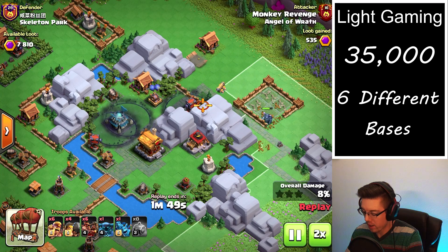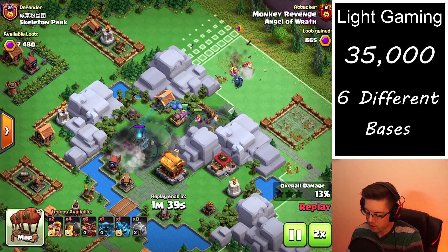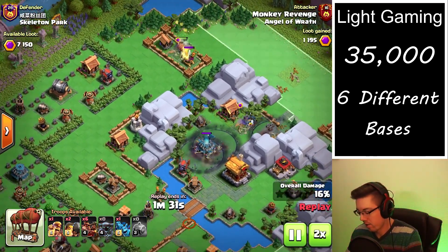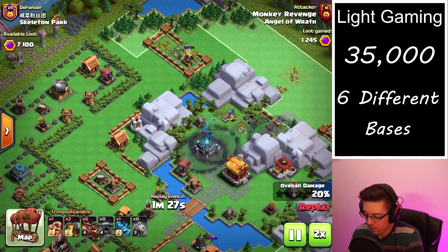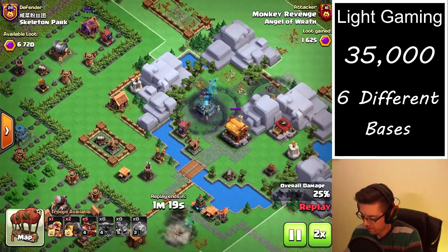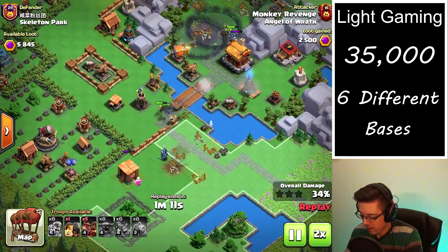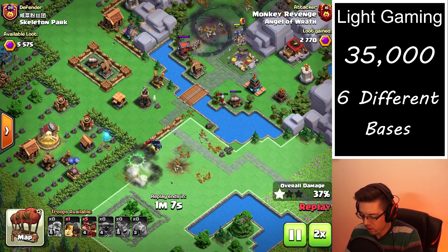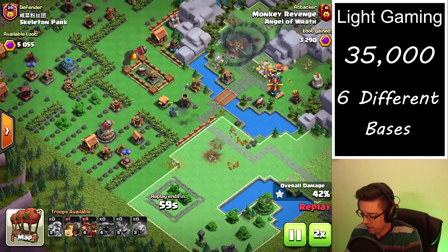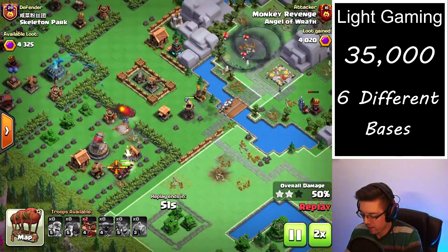The first hit strategy involves dropping a pekka and one ram on the first box, using a ram to open up the wall section, two barbarians down south, two barbarians to the tesla, using a ram and a barbarian to the wizard tower to clear out that little rectangle, and then dropping a pack of minions up top to take out the giant cannon. We're using the pekka and one pack of hogs down below as well as a ram to open up the wall. Then we use one ram since we noticed the tesla was on our pekka in the core.